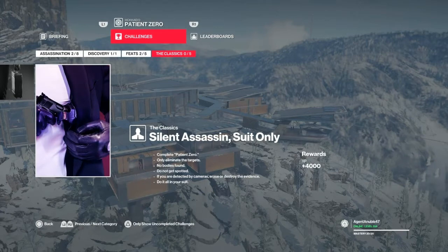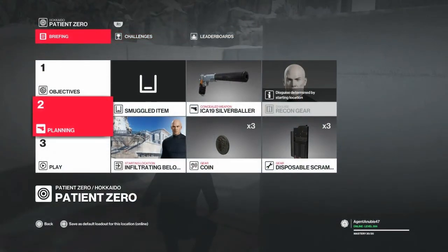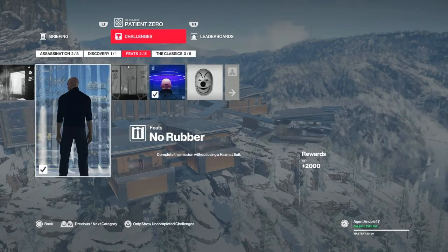We have to work very fast. At the start of this mission we'll be moving very quickly — roughly one minute to get to Owen Cage, our first target (Patient Zero), and eliminate him before he infects anyone else. For this mission we'll be bringing a silenced pistol, some coins, and a disposable scrambler. We'll also earn the Containment feat for not letting anyone get infected, and the No Rubber feat for not putting on a bio or hazmat suit.